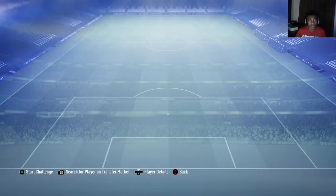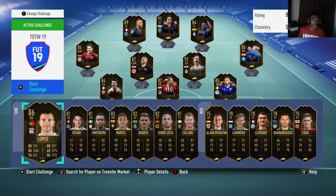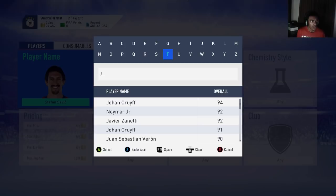When I say snipe or mass bid, what you do is pick an inform. Let's use Jota as an example since he's a BPL player. You want to have at least 100,000 coins when sniping these informs — you don't want to put all your coins into one inform when you have only 15,000 or 20,000. Having 100k lets you snipe a couple of informs and still snipe some cheaper players while those informs are selling. What you do is go to the transfer market and type in his name, then select special card.